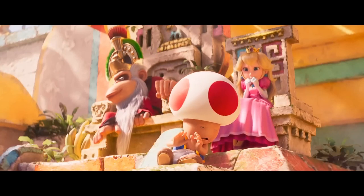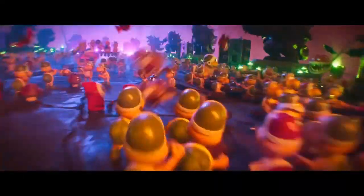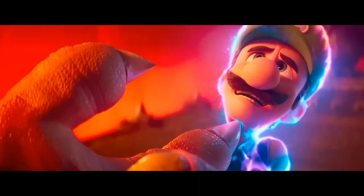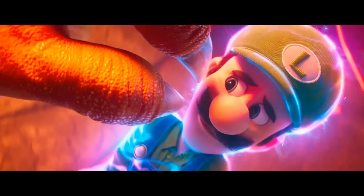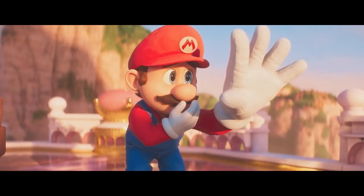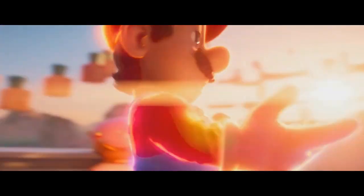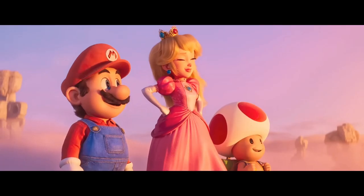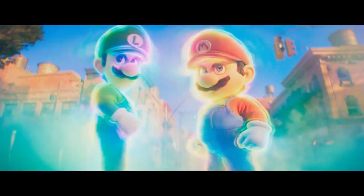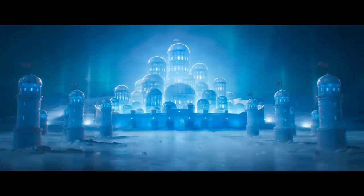Secondly, power-ups. It's time to power up our understanding of physics through Mario's iconic power-ups — but do these power-ups even make sense? The super mushroom, fire flower, and superstar all operate on the principles of energy conversion and transformation. When Mario grabs the super mushroom, it increases his size and strength by converting the potential energy stored within it. The fire flower enables him to hurl fireballs by converting chemical energy into kinetic energy, and the superstar temporarily grants Mario invincibility by altering his energy state.